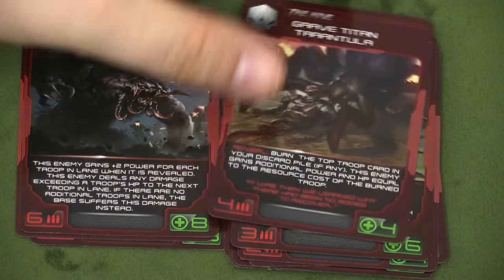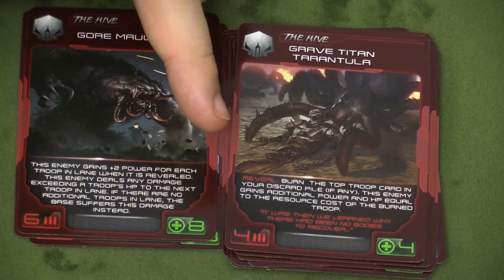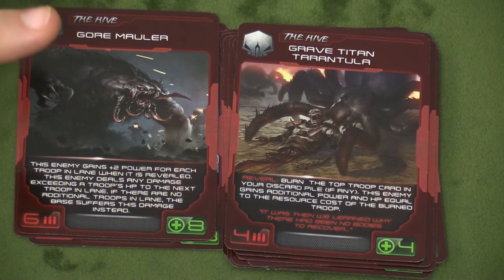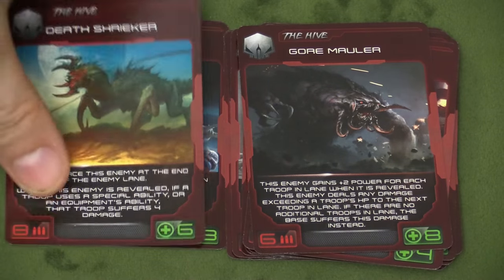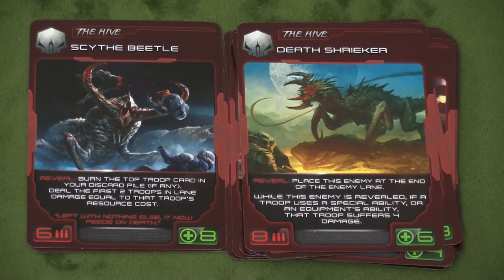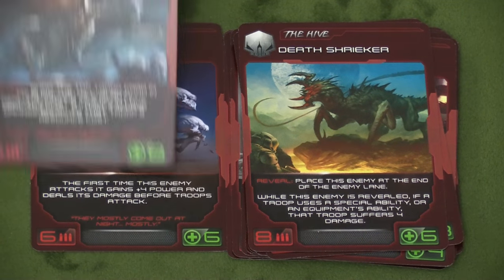Now we're at Wave 3. The Grave Titan Tarantula kills your top discard pile card — burns it — which is really annoying. Then he gets additional power and hit points equal to the resource cost of that burned troop. This one makes me mad. Hopefully when he shows up, your top troop card isn't a big deal. The Gore Mauler is very similar to the other Gore, but he's bigger and stronger. Then we have the Death Shrieker and the Scythe Beetle. The Scythe Beetle is placed at the end of the lane, and if a troop uses a special ability or equipment ability, that troop takes four damage.